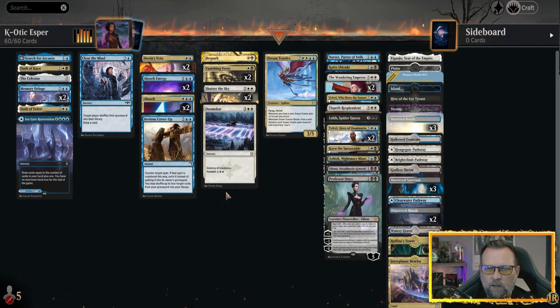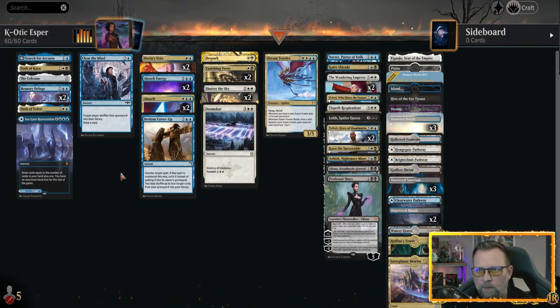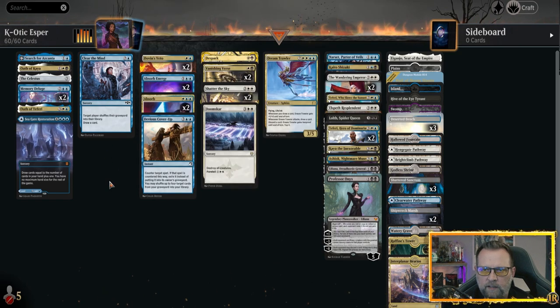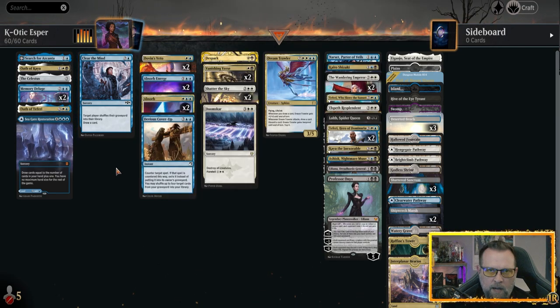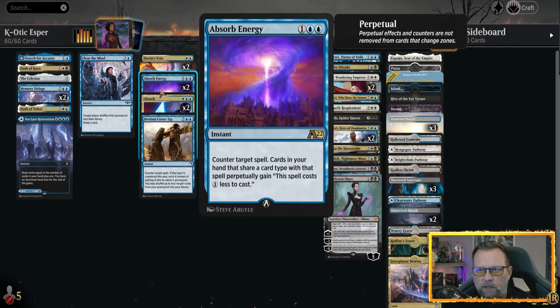This stack has our board sweepers, spot removals, and counters. Devious Cover-Up works with Clear the Mind, helping us get our graveyard back into our library so we can keep cycling through the cards we need to protect our planeswalkers and control the board state. If we need to get Dream Trawler back from the graveyard, we've got Clear the Mind and Devious Cover-Up. The one big addition I put in besides Seagate Restoration is two Absorb Energies — I just fell in love with this card.